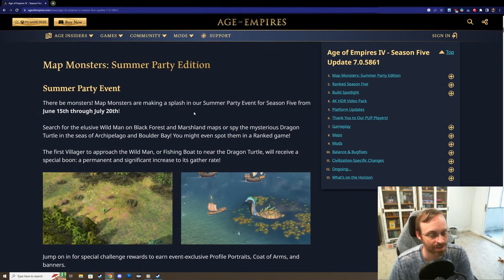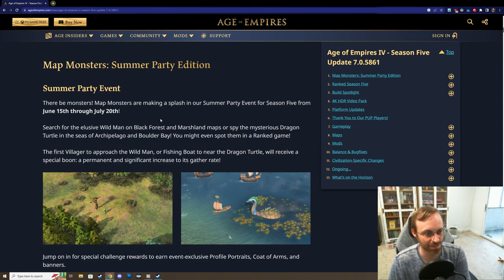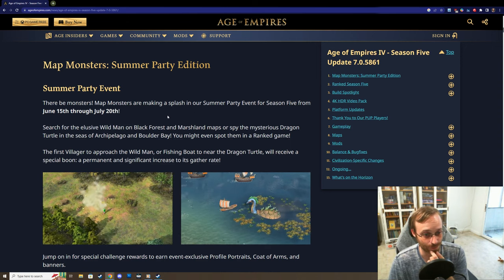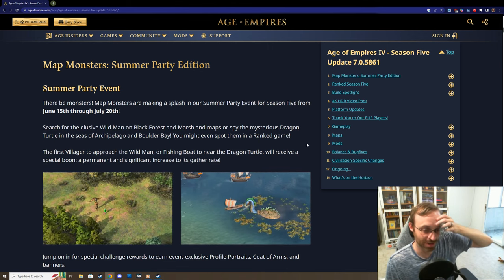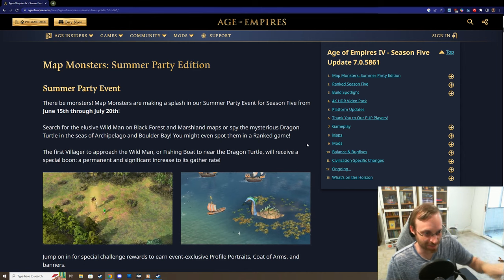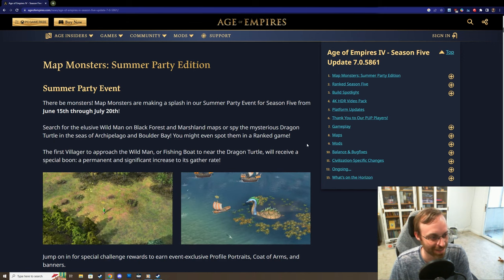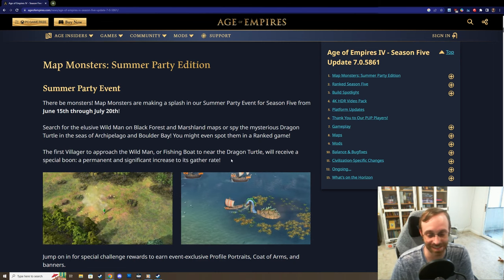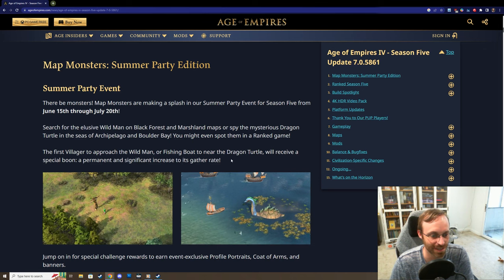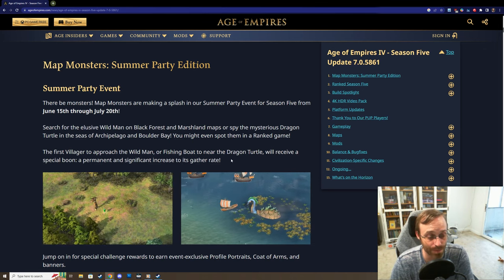For the event, there's going to be some map monsters occasionally spawning on Black Forest and Marshland. If you find them with one of your economic units, like a villager or a fishing boat, you'll get a blessing added to your villager or fishing boat and they'll get a permanent and significant increase to their gather rate. Kind of a fun little gimmicky thing for this season - I doubt it'll impact gameplay that much, and if you do feel like it is, remember you can always block those maps from the map pool.